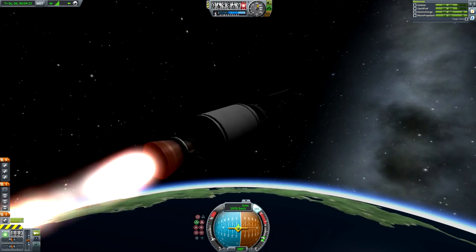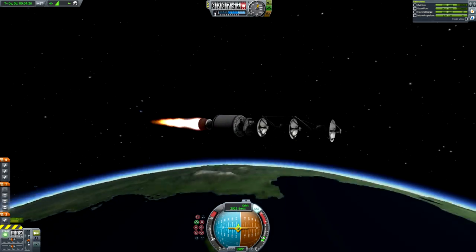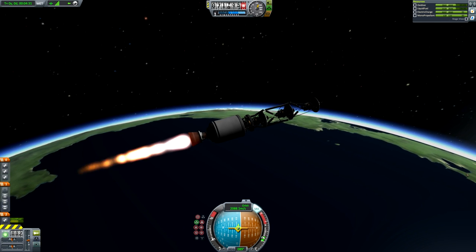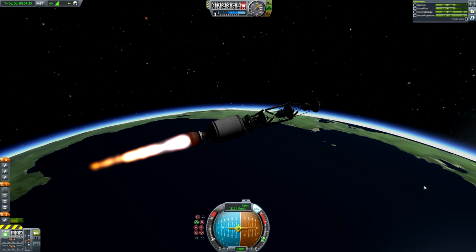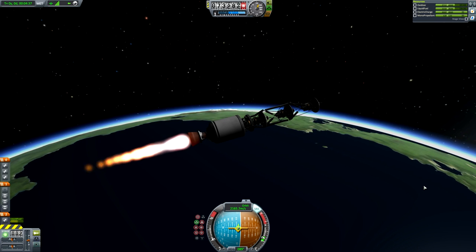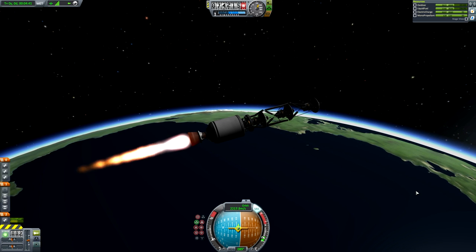There is the payload. I've constructed this sort of scaffolding thing out of girders and octagonal struts in order to keep these things safe in the fairing. That's pretty much it, but there you go — that's the payload and that's how it is built. You can download this rocket in the description if you choose to.